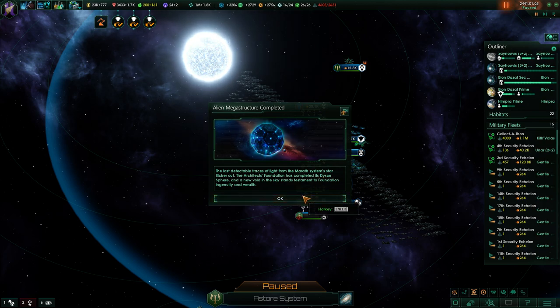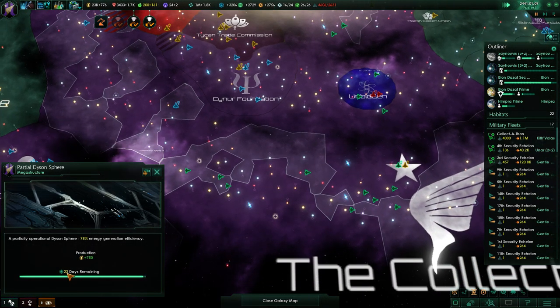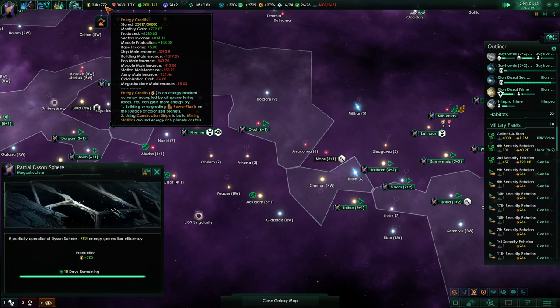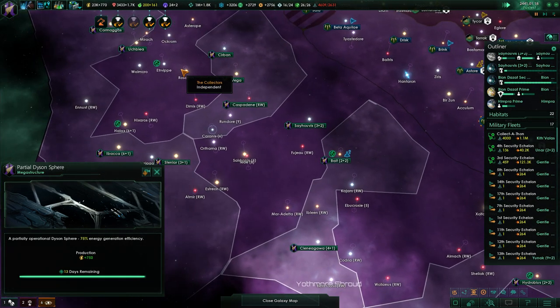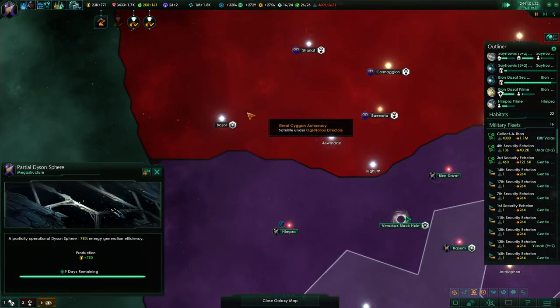Architect's Foundation has finished their Dyson sphere. Ours is going to be done in 20 days too - that's good, another 250 energy. I like that. Then we can probably also get a second one over here.